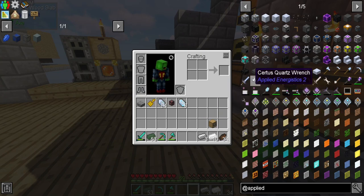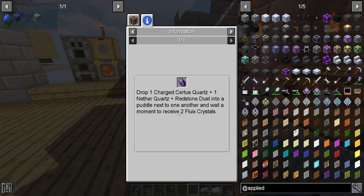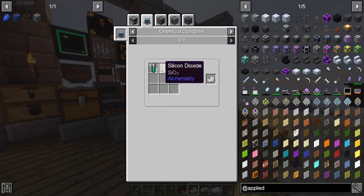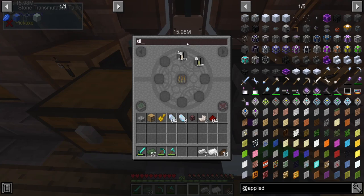To really get into Applied Energistics 2 we're gonna need a few things. For one, we need to make an inscriber, but to make one we need to drop one charged certus quartz, one nether quartz, and redstone dust into a puddle and wait a moment to receive two fluix crystals. We don't have a whole lot of the materials we need. The recipe for nether quartz is silicone dioxide and barium, so let's make some silicone dioxide.